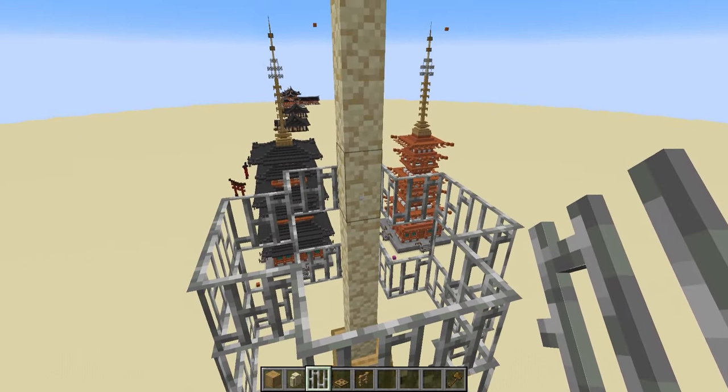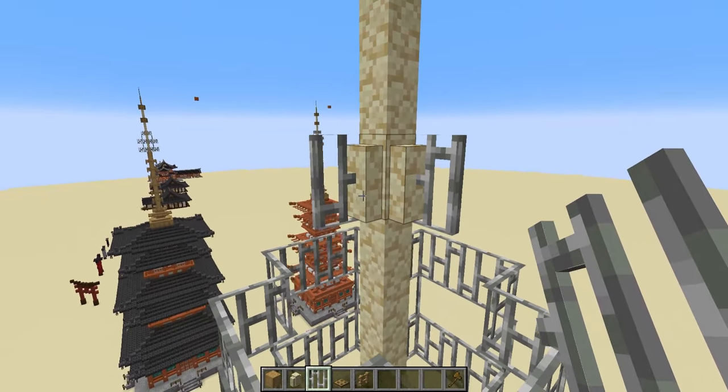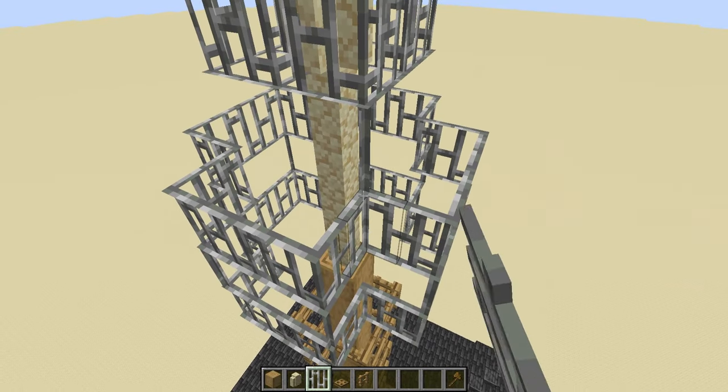Above this, leave one gap and this time surround it with iron bars all the way around, then connect up at the corners.